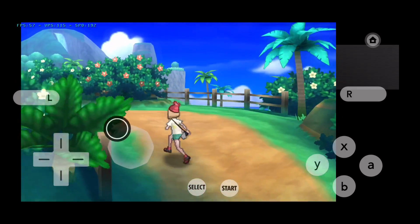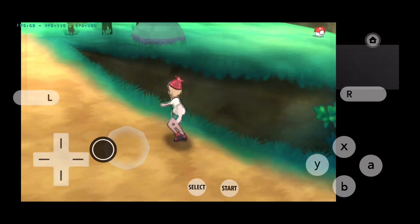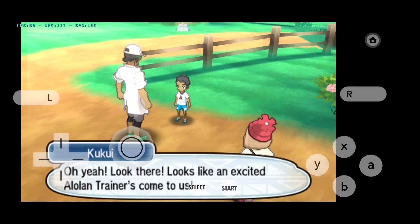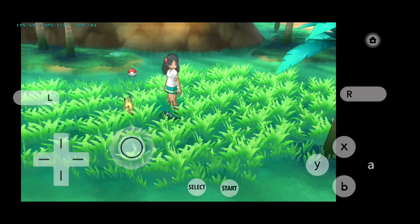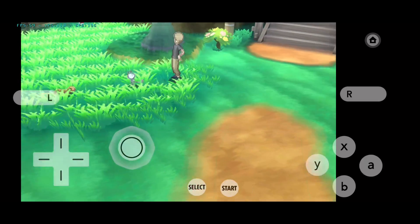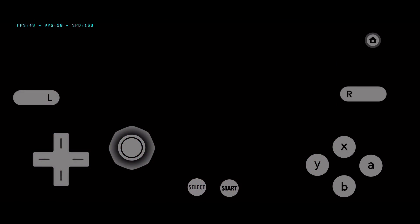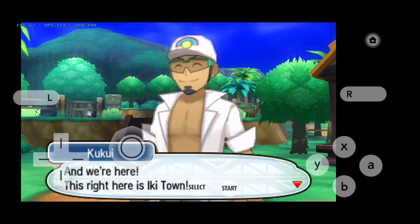I would rate Citra MMJ 8 out of 10 — only because of the texture issue I deduct one point, otherwise both are really the same in terms of emulation. If you have a low-end device go for Citra MMJ, but you will face texture glitches and issues that won't go away unless you enable accurate shader multiplication, which will again cost you performance. I'll leave the decision up to you — will you crown Lemuroid 3DS as the new king of 3DS emulators for Android, or will you prefer Citra MMJ? Let me know in the comments. Thanks for watching — make sure to like and subscribe, goodbye!